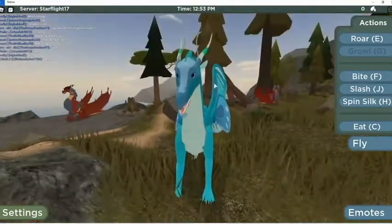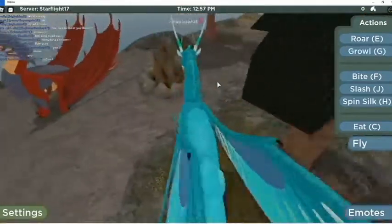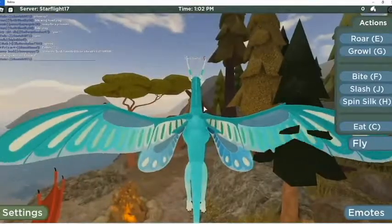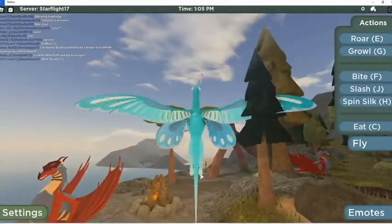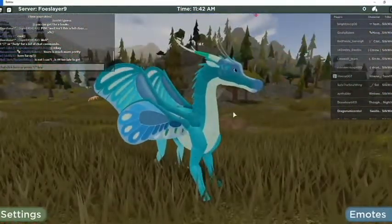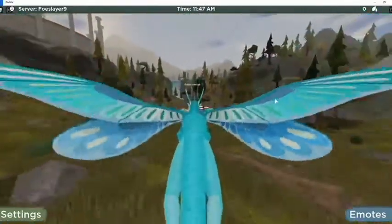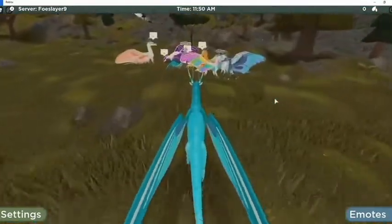The cool thing about this dragon is when it rains, like in the book, it makes the noise. Also, I love that the silk can actually set stuff on fire. I'm going to be setting a lot of stuff on fire in this video.